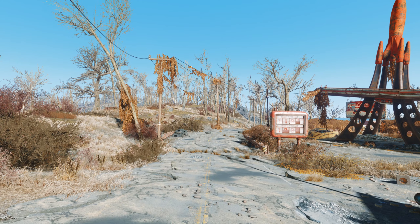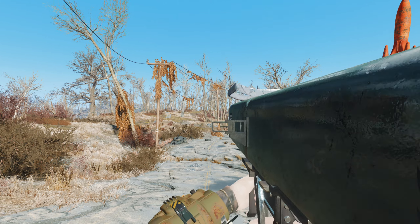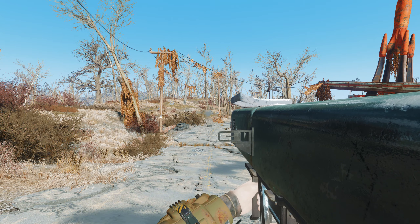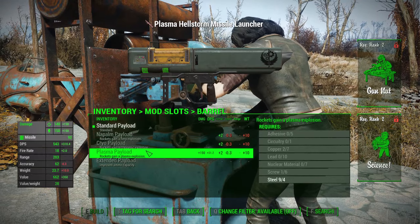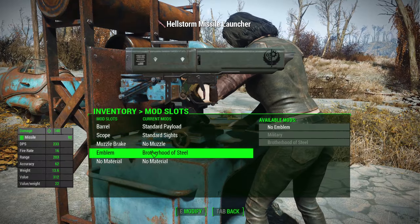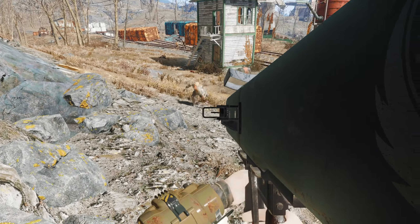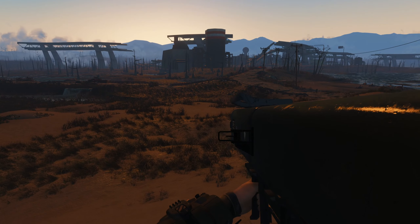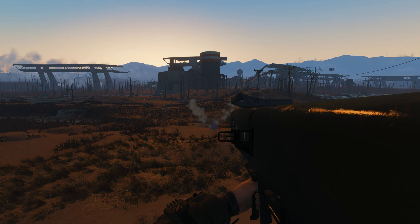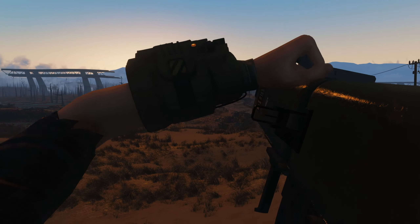This next mod ticks a lot of boxes. It's from Fallout 76, so it's lore friendly, it covers a weapon category that's often neglected, and it's just well made. This Brotherhood of Steel rocket launcher is devastating, with optional barrels for napalm, cryo, and plasma damage, and some of the design can be customised as well. There's not much to say — it's just a great new rocket launcher option that fits seamlessly into the world.